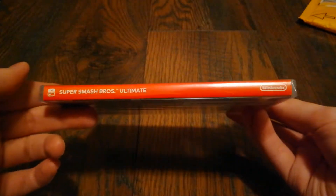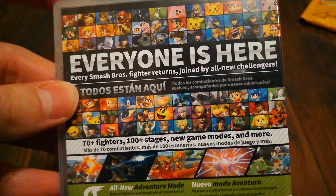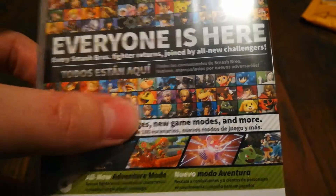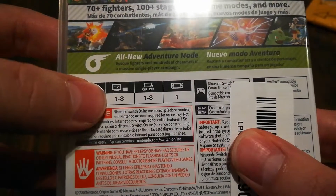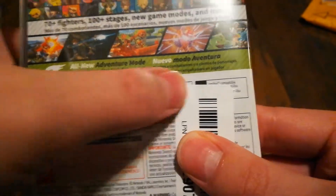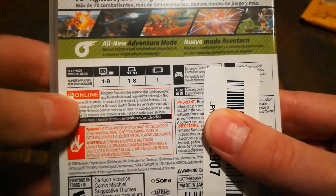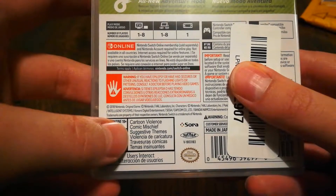Here's the front cover, the spine, and the back. Everyone is here — every Smash Bros. fighter returns, joined by all-new challengers. 70-plus fighters, 100-plus stages, new game modes, and more, including an all-new adventure mode. There are one to eight players in TV mode and tabletop mode, and one player in handheld mode. It is pro controller compatible, amiibo compatible, and available in French and Español. Rated E10+ for cartoon violence, comic mischief, and suggestive themes.